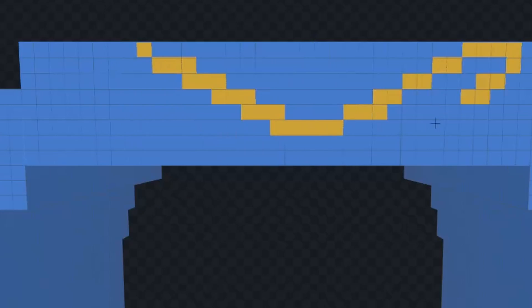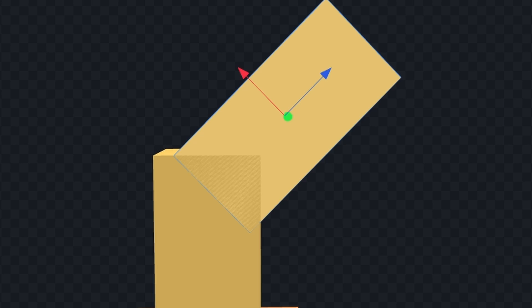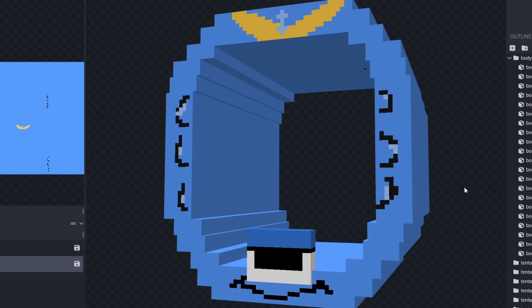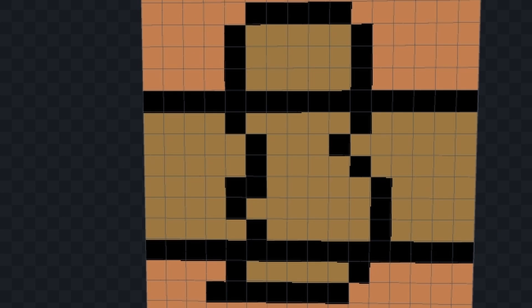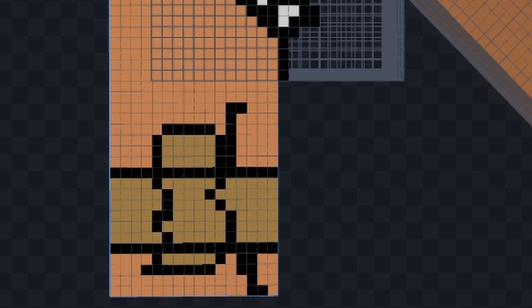Fill this in, move the other eye over here, give him his little smile, give him his hair, and add his little medallion. For some reason O is just absolutely jacked, so we've got to give him the abs. Finish his hair like that, give him his teeth and the braces — O is finally done.